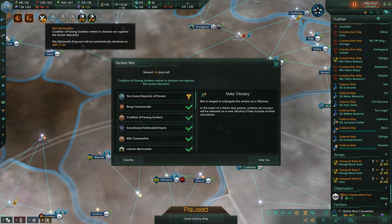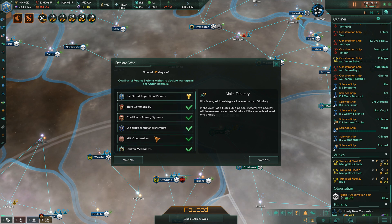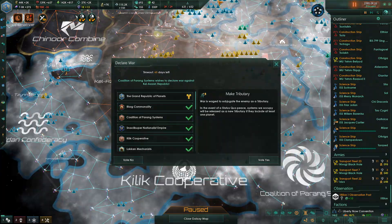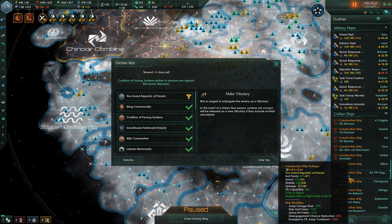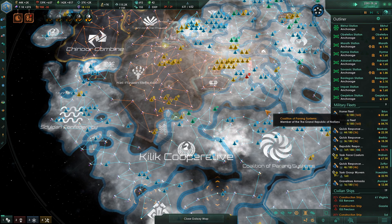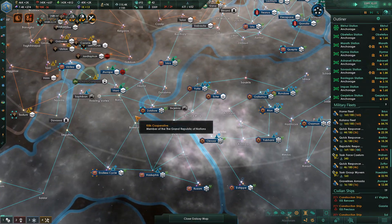The Coalition of Parang Systems wants to declare war. If we vote no, it's going to make people cranky. I'm not ready for that — my ships need to be upgraded, it's going to take a while. I'll vote no for now. I don't know if that's going to work.